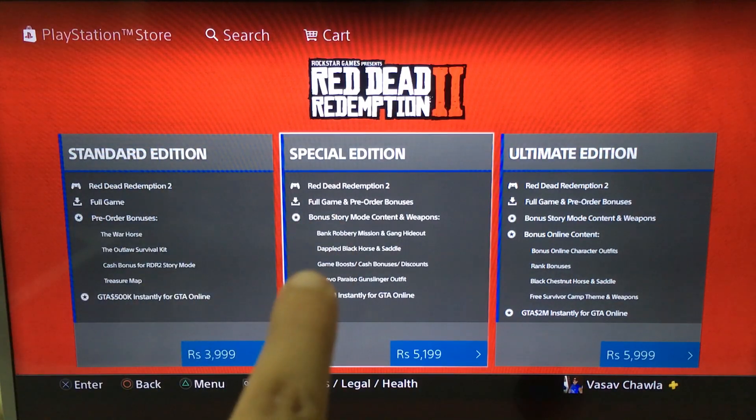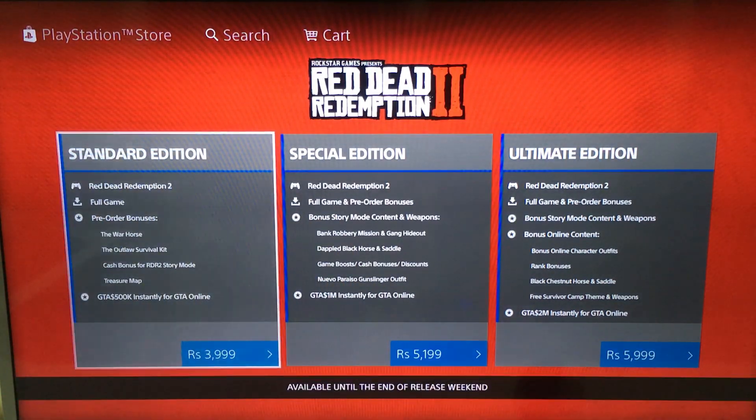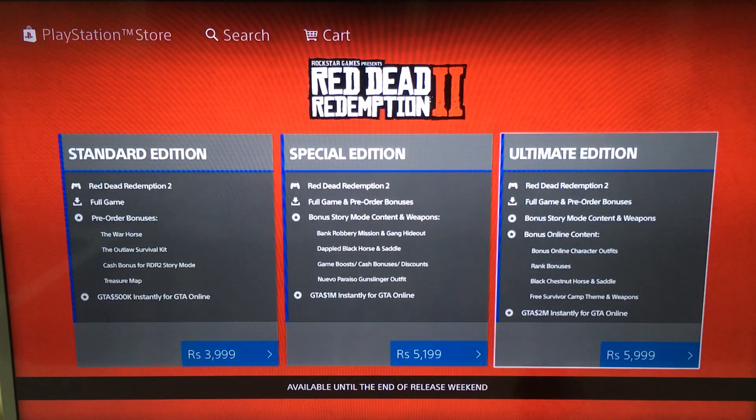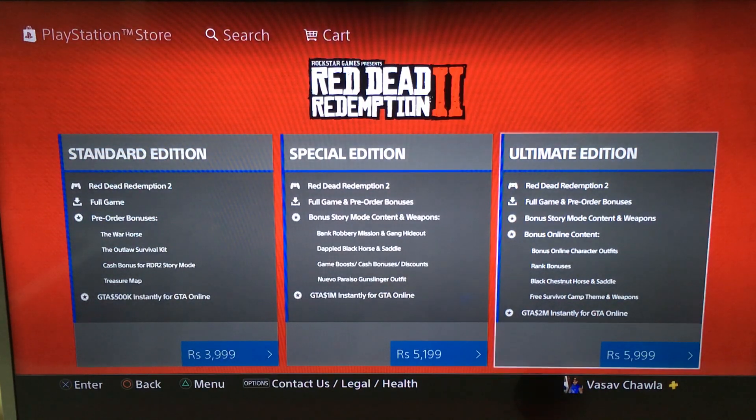With the special edition you get bank robbery missions and gang hideouts, which you don't normally get in the standard edition. In the ultimate edition there are extra features like online character outfits, a black chestnut horse, and a saddle. Those online items you can also unlock through in-game money.